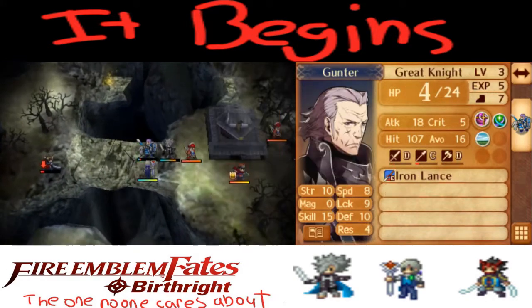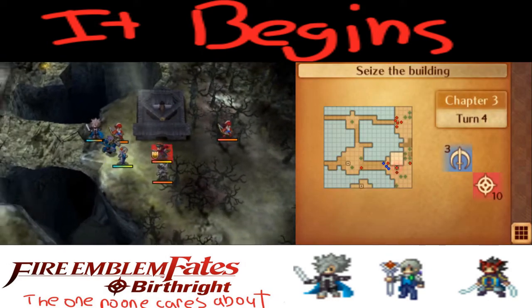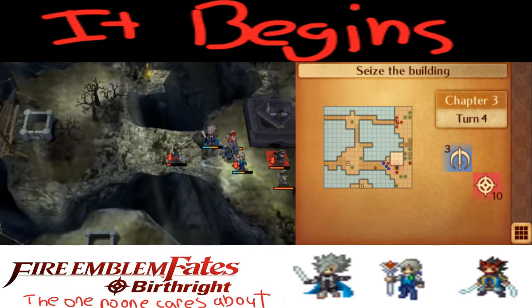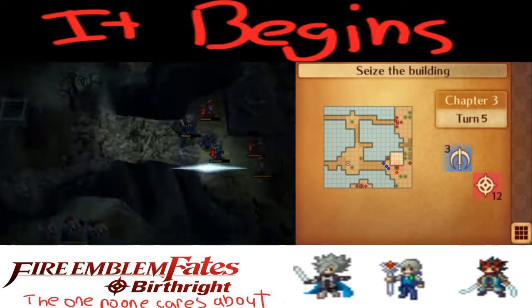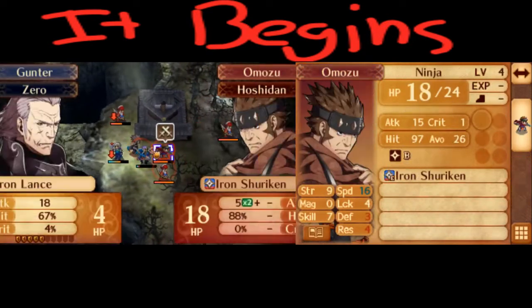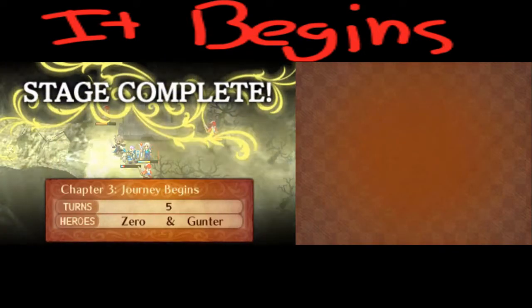I have Corrin kill an Archer on player phase to get more EXP. The strat here basically has Jacob pair up with Gunther so that way he's in range. I don't want to attack the boss because I will get debuffed, and I don't want to kill the Archer and get too much EXP. I want to have enough EXP to get to level 3 on Chapter 7. Corrin kills another enemy and essentially gets some EXP, also weakening the boss. Then on the subsequent turn, Corrin transfers to Gunther so that way Gunther can take the kill. The hit is rather shaky, but Gunther is able to manage it. And then Jacob essentially takes the seize point, ending this map in 5 turns.